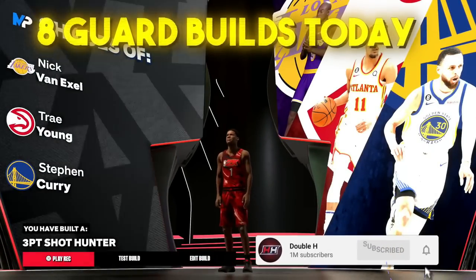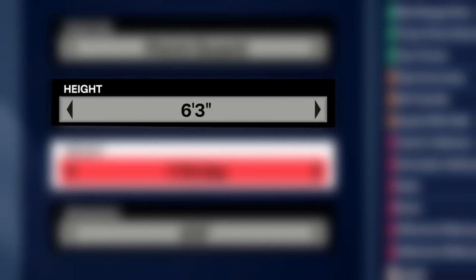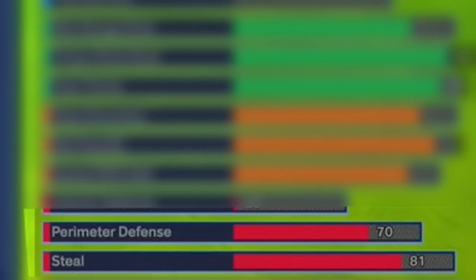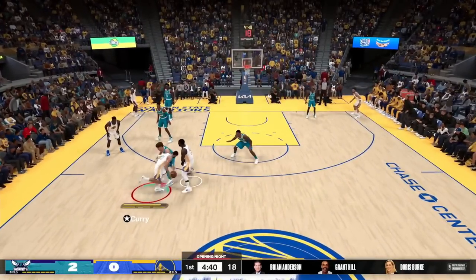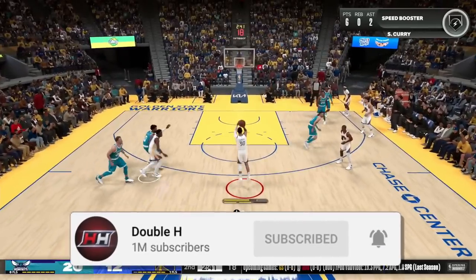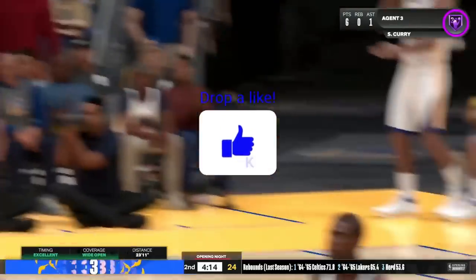I have not one but eight short guard builds to show y'all today. Some of these builds will be 6'1, 6'3, and 6'4. Some will have Hall of Fame Limitless Range, some will have Hall of Fame Speed Booster, some will even get Contact Dunks, some will have amazing Pass Accuracies, and some will have solid defense. All these builds will have high shooting and playmaking stats, so hopefully this video gives you some options to help you get closer to making your 2K24 build.